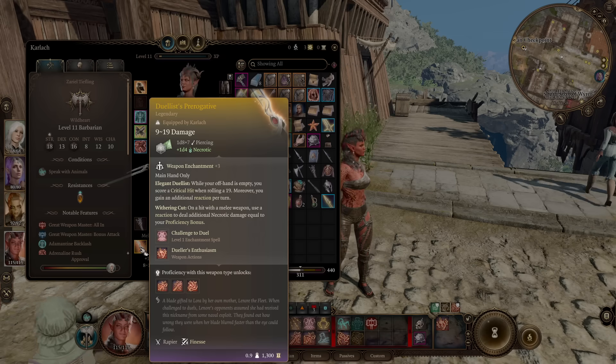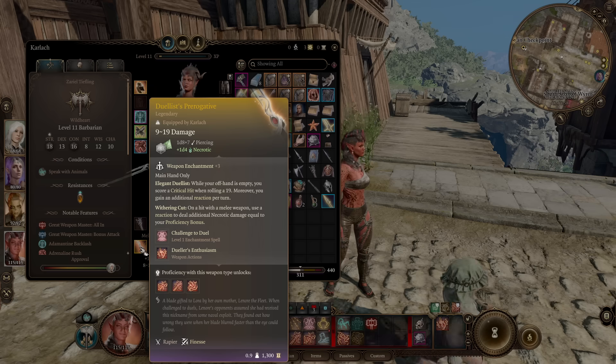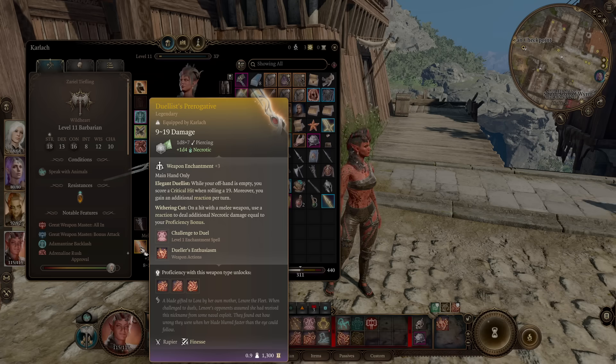This is a rapier — a finesse weapon that does a d8 of piercing damage and a bonus d4 necrotic. That's already very nice. It's a plus 3, as you can see. So you get Elegant Jewelist, which lets you crit on a 19 if it's the only weapon you're holding. So your 5% chance goes to a 10% chance to crit when you attack — fairly decent. But you also get an additional reaction per turn.